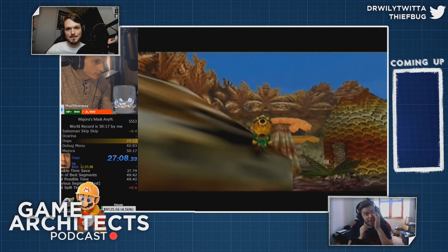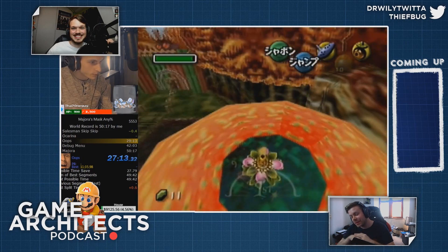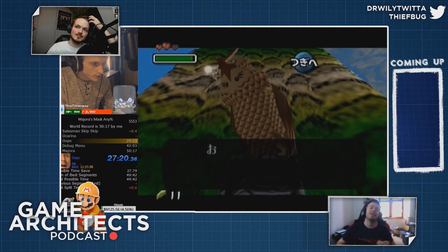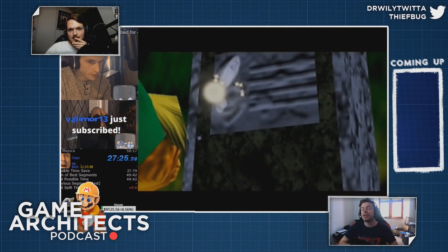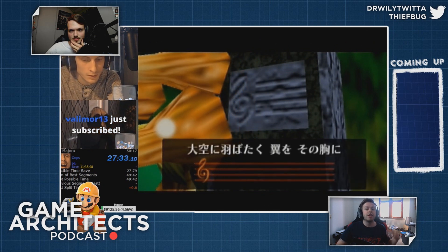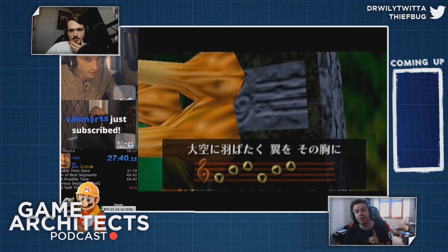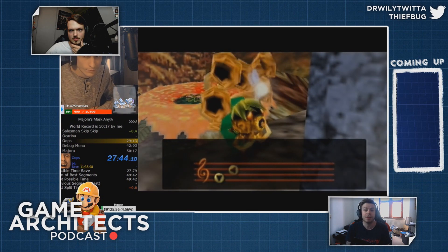The new glitch is pretty screwed. So the way it works — the game still has the debug menu in it for whatever reason. It was actually patched out in the GameCube version. The new run has you do an entire setup in Deku Palace where you flip a couple of bits. The game crashes if you don't get the setup right.